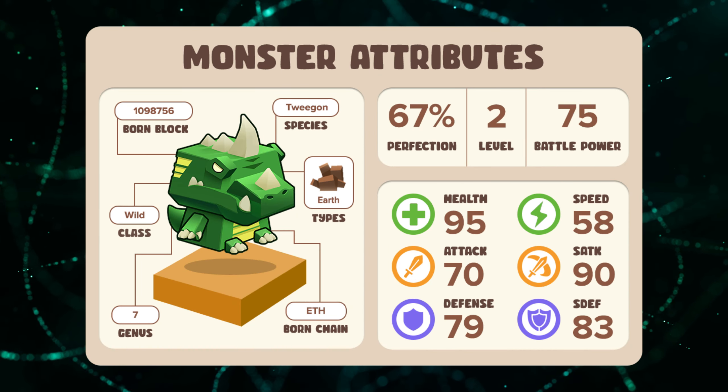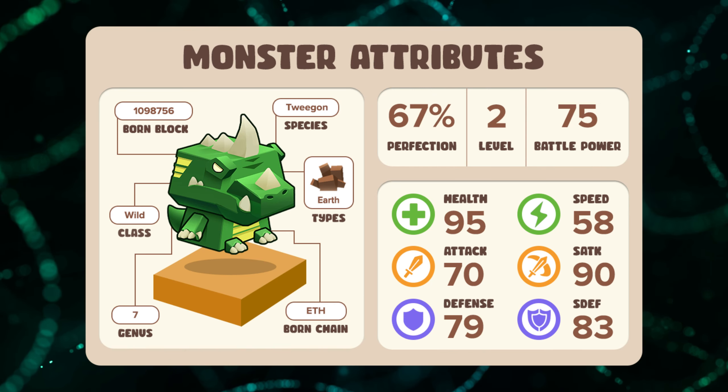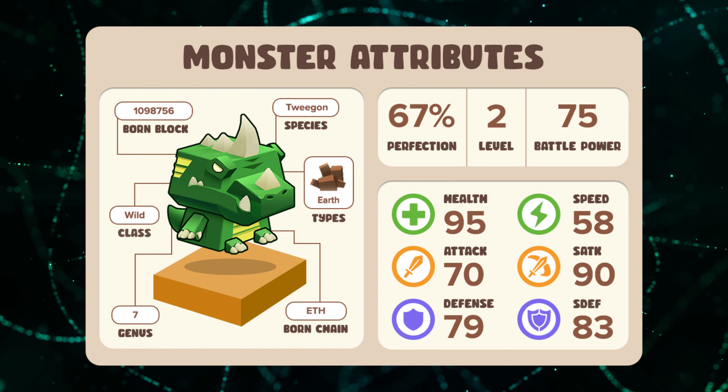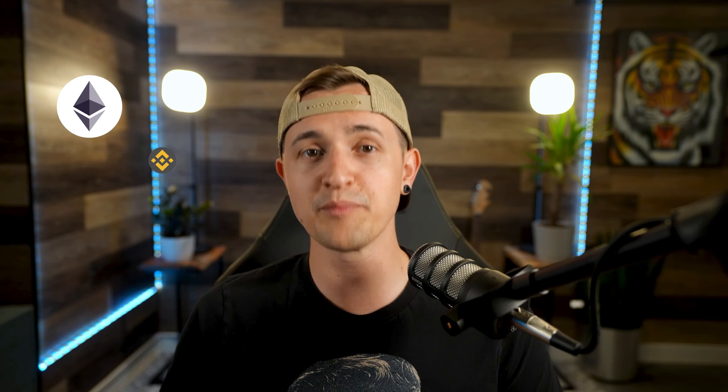There are almost 500 different monsters, and each one has a level between 1 and 100, plus a perfection rate which affects their stats on a smaller scale. Each monster has the DNA of the block it was born in, so that one is completely unique. The game is currently in open beta, so you can play it on the Rinkeby testnet, but it'll be playable on Ethereum, BSC, and Polygon once it goes live. The blockchain monster coin is the utility and governance token of the game, and it's widely used throughout it. You need a small amount to catch or battle, and you'll earn some from battling as well.